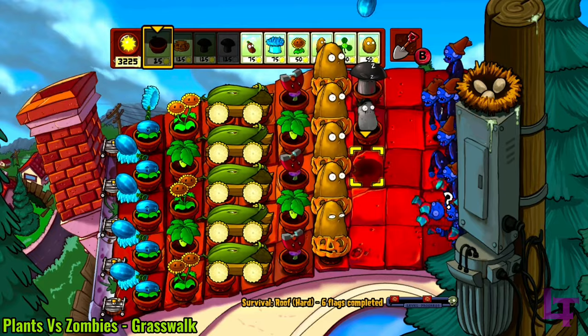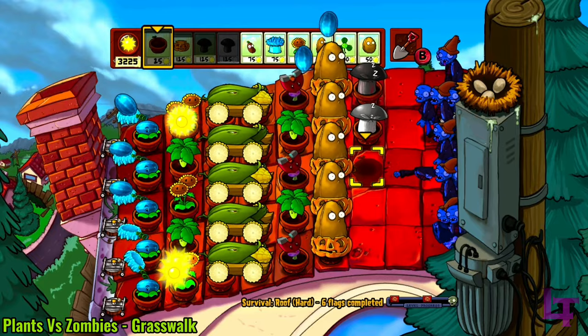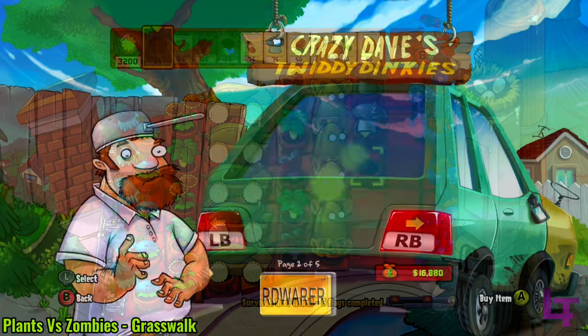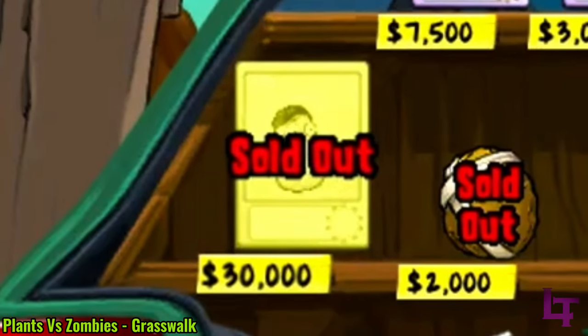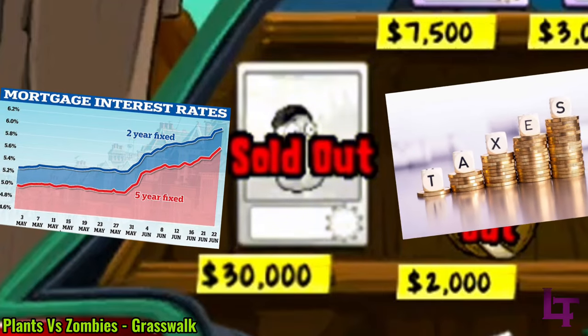The imitator is a plant not unlocked through normal means, and must be purchased through Crazy Dave's store. It is fucking expensive, at a grand total of $30,000 — which by that point, if I'm paying that much for a fucking plant, I'm expecting my mortgage and taxes to be paid at this rate.